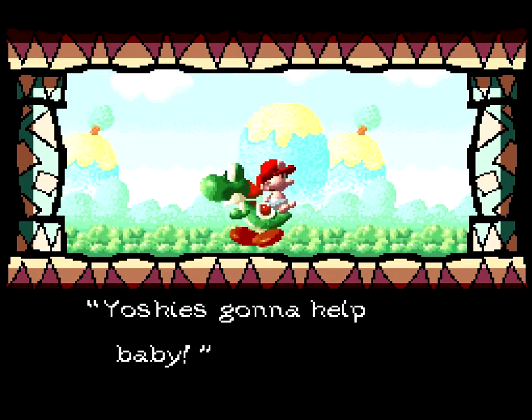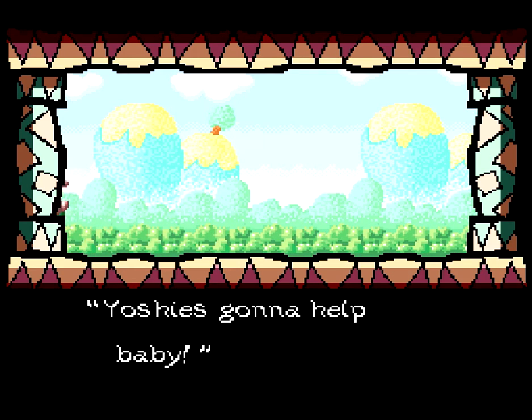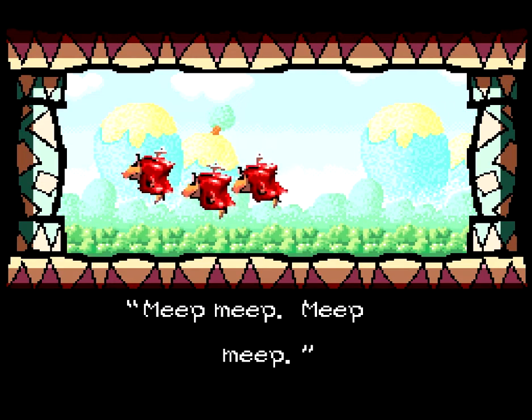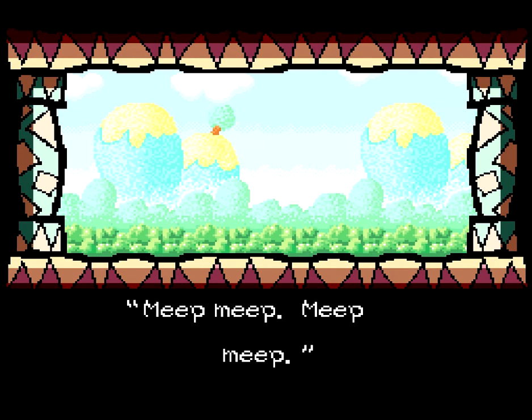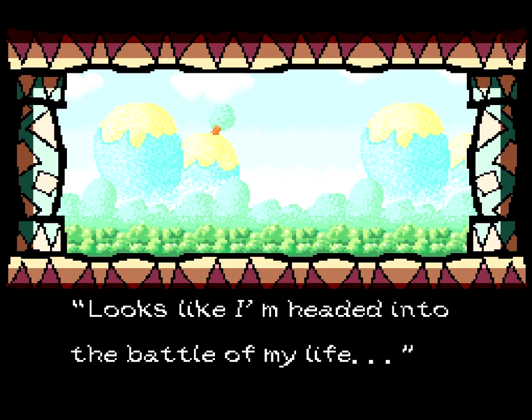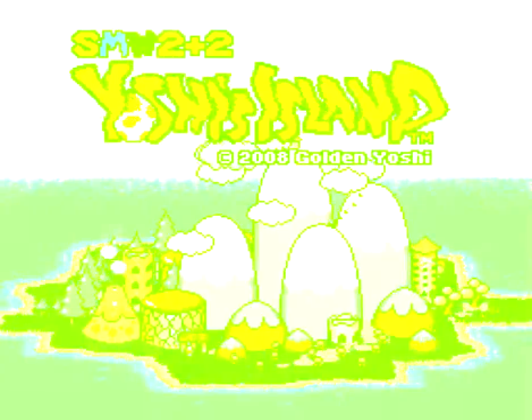Kamek wants both babies but he's only got Luigi now. So Yoshi goes to deliver Baby Mario to Kamek — well, that's probably not actually the intention. I think Yoshi is trying to save Baby Luigi from Kamek instead, because Kamek's a bad guy. "Looks like I'm headed into the battle of my life." Pretty flavorful intro text — we'll see how intense the game ends up getting.